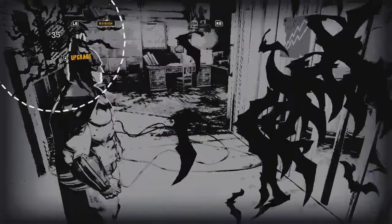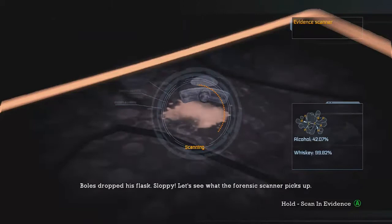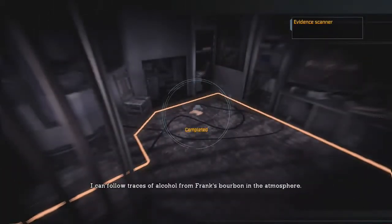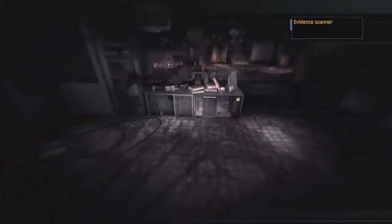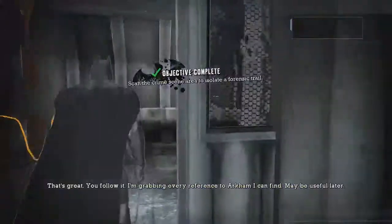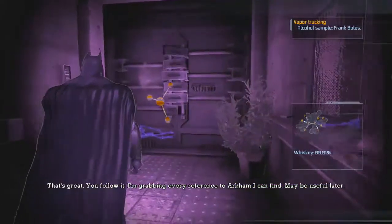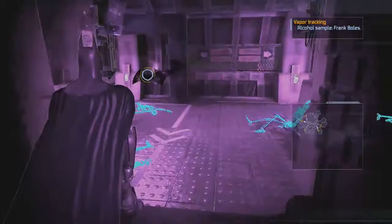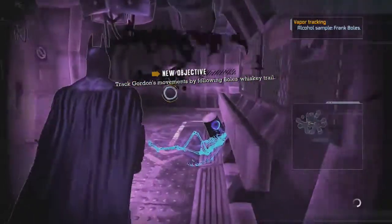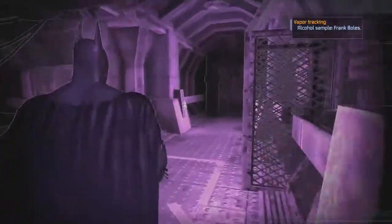We've already leveled up twice and it's really early in the game. We're gonna scan — there's Bowles' whiskey pipe, so we gotta go find the trail using that. Oracle, I've got a trail. That's great, you follow it — I'm grabbing every reference to Arkham I can find, maybe useful later. Let's head this way. And there's a guy with a pot on his head, or a can, or like a tail — I don't know what it is, that's kind of funny actually.